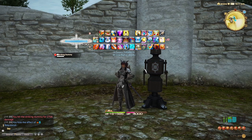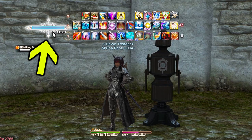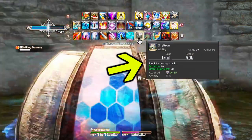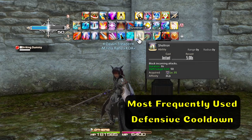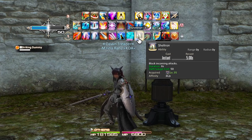Next up, we're going to look at your defensive and your one offensive cooldown. The first is Shelltron, which costs 50 Oath Gauge. Your Oath Gauge is the blue bar — when it gets to 50 or 100, you can use Shelltron. Upon use, you get six seconds where you block all incoming attacks. This is your Paladin bread-and-butter defensive ability — the one that comes up the most and the one you end up using the most during any encounter.